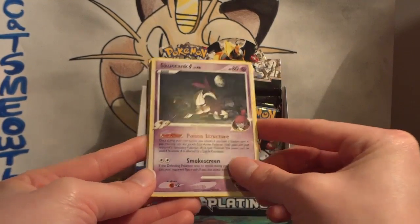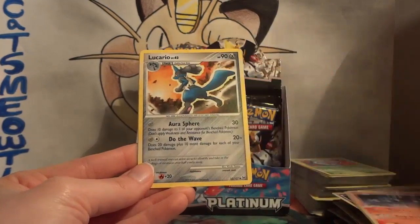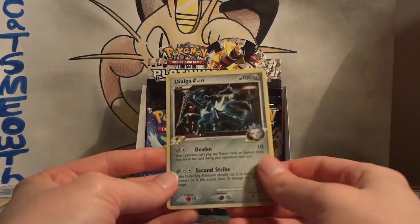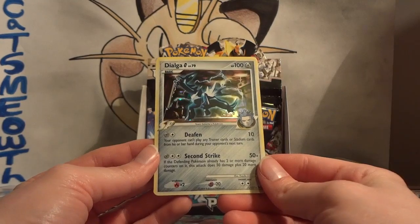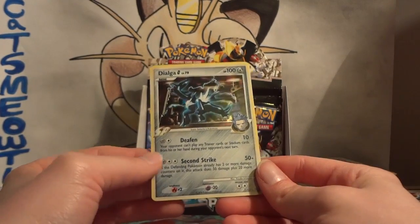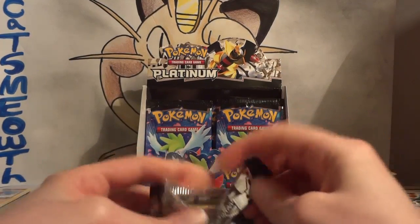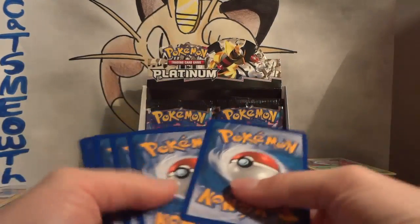Pack thirty-three: Skuntank G, Slakoth, Tauros, Electrike, Chimchar, Houndoom G, Lucario, and another Broken Time-Space. My reverse is an Armor Fossil, and my rare is the Deafen Dialga G! Another holo Dialga, and this was a huge part of the Dialga Chomp deck — Dialga Level X. The Deafen lock only does 10 damage, but it prevents your opponent from using trainers or stadiums, which really hurts their setup. We had some trainer-lock decks like Vilegar, but Dialga was a card where you could use trainers but your opponent just couldn't — kind of like the Gothitelle of today.